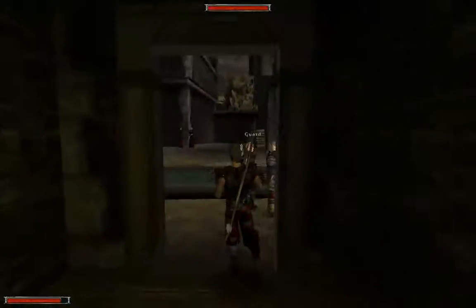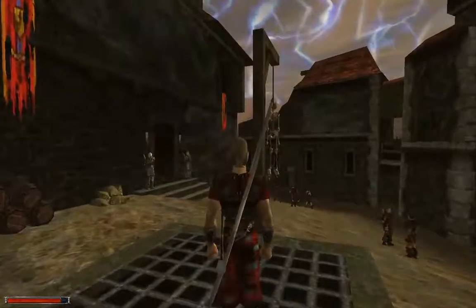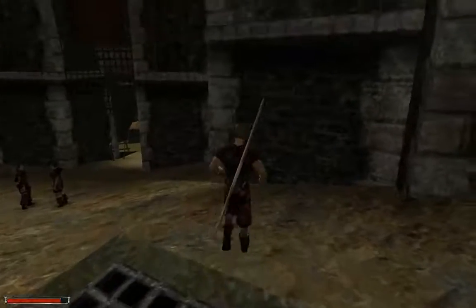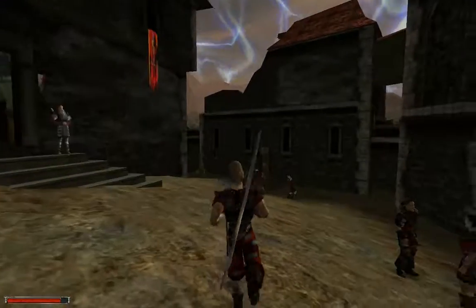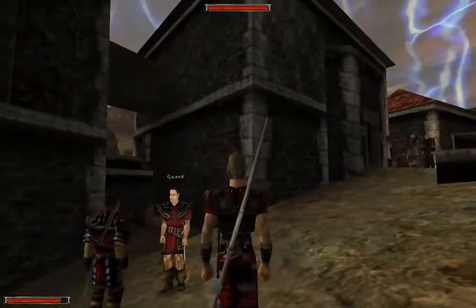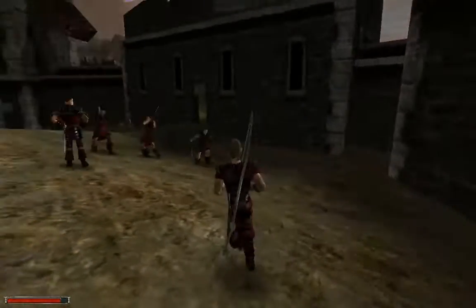Alright guys, Simon here, we're playing Gothic once again. In the last set of videos, we joined the old camp. We are now wearing the red armour of the old camp. We stole a bunch of stuff from Gomez's tower — that's the tower there — we stole all his loot. And we also killed Bullet, the guy who punched us in the face at the beginning of the game. He's dead now. Dead for good.